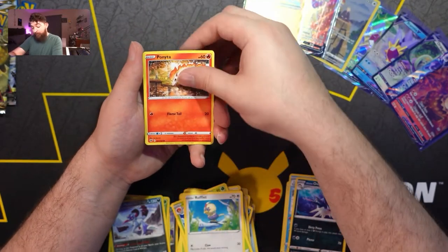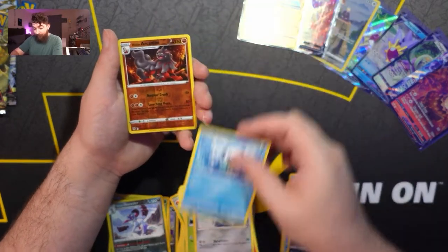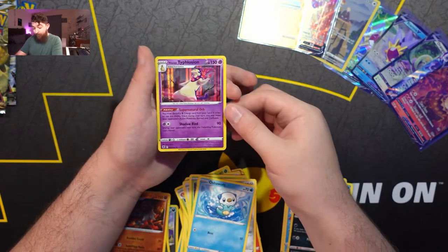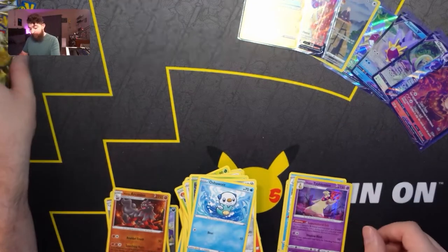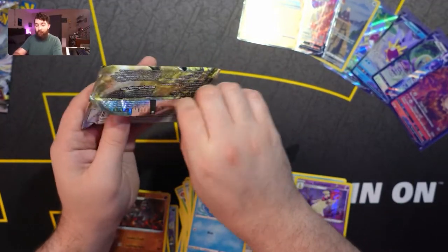Rufflet, Ponyta, Rowlet, Bronzor, Oshawott, Arcanine for reverse holo, Hisuian Typhlosion regular rare. So there we go — we have two Typhlosions in today's Pokemon opening.